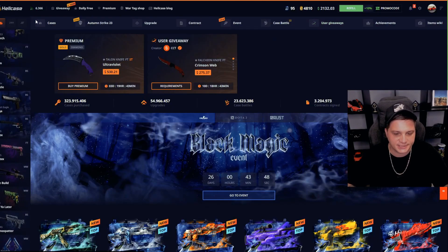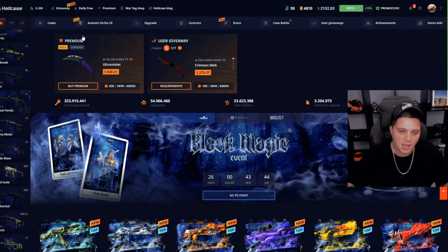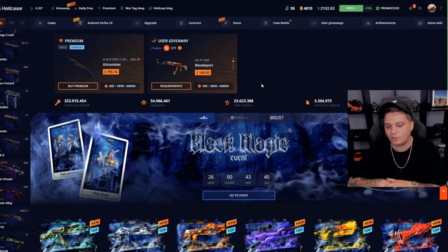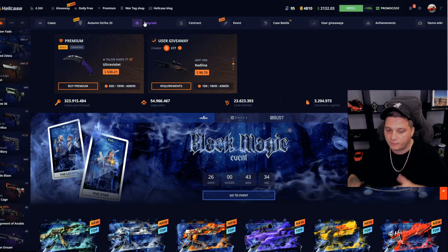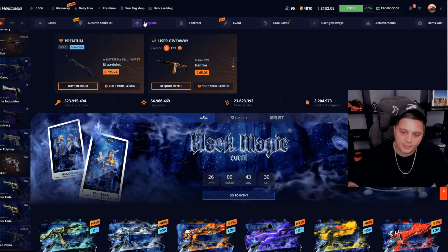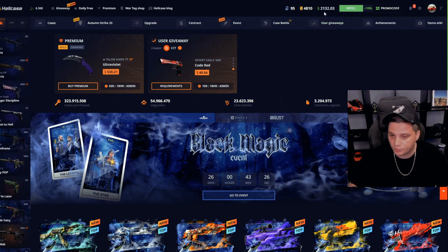Alright guys, we have another session of Hellcase. I have a 2.1k balance today and I will show you my strategy for upgrades. It's a martingale-style system — every time we win we keep betting the same amount, if we lose we just increase the bet size by 2. Let's see how much money we can make with 2k.